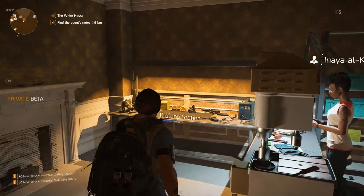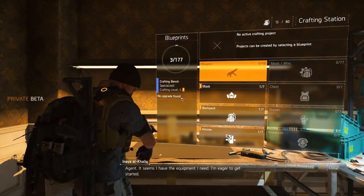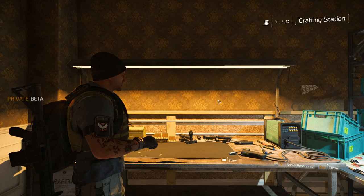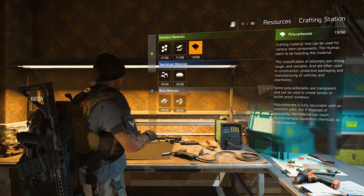After a left turn at the entrance hall we arrive at the crafting station. The bench is categorized fairly similarly to your stash and will house all the blueprints you collect. Crafting costs e-credits and requires materials that can be found throughout the world, like polycarbonate, electronics and protective fabric.